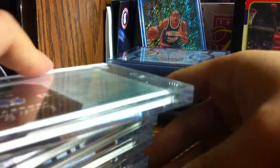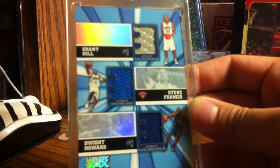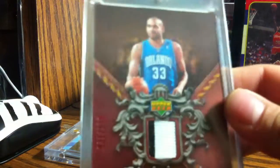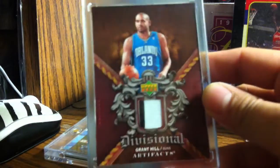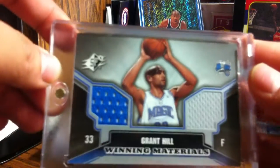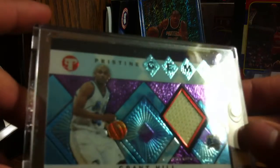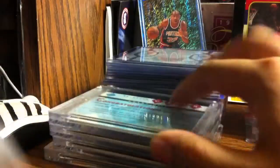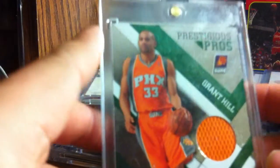I have a triple jersey with Steve Francis, Dwight Howard, and Grant Hill. This is Artifacts number 200 - the red parallel with the pinstripe. Dual jersey Winning Materials - oh this is nice. Pristine Gems from Topps Pristine - really cool, not numbered. Fabric of the Game jumbo, numbered to 299, from Certified. Another triple jersey with Redick, Howard, and Grant Hill.